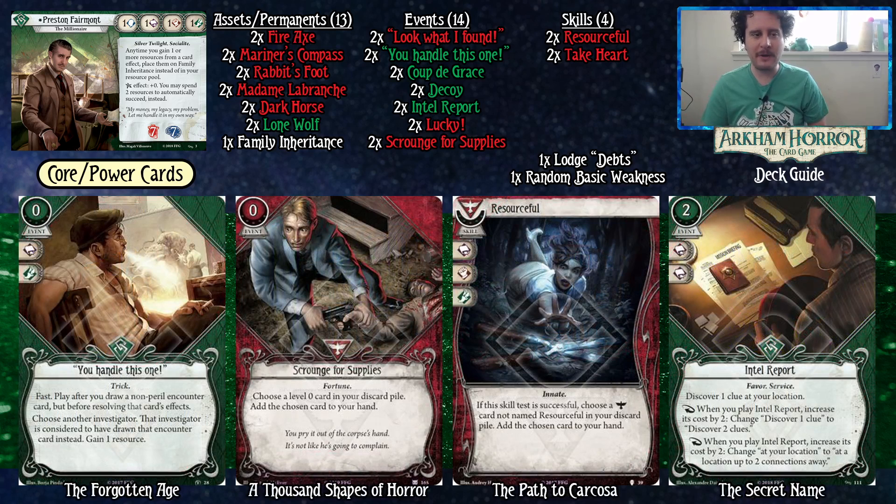Some more core and power cards: You Handle This One — after you draw a non-parallel encounter card but before resolving its effects, choose another investigator to draw that card instead and you gain one resource. Just some protection in the mythos phase. Scrounge for Supplies is particularly strong in the level zero version of red decks — it gets weaker as you go on so it's easy to cut later, but it's basically an additional copy of You Handle This One, Intel Report, or Lucky as needed. Resourceful is like an additional Scrounge for Supplies or additional Lucky — being able to recur your good cards from your discard is super powerful. Intel Report is the last core power card: pay four, discover two clues at your location. You don't need to worry about that cost because Preston just makes four resources every turn.